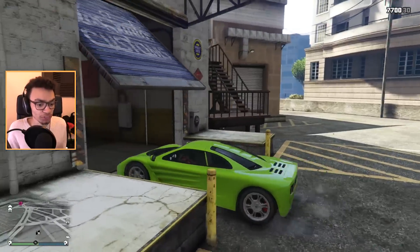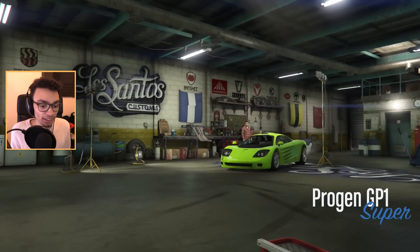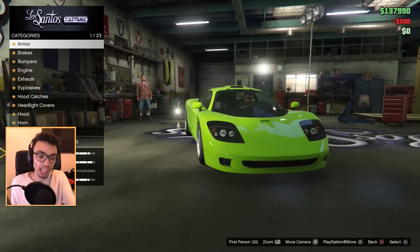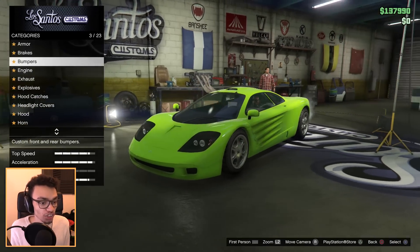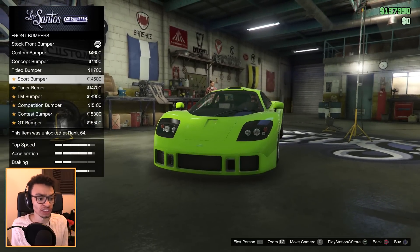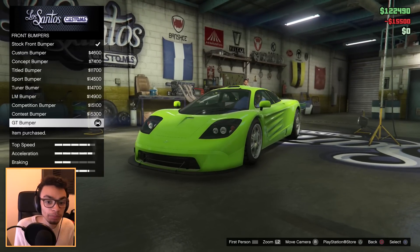Let's go into the customs. Repair the vehicle. My character looks similar to me — he doesn't, it looks nothing like me. Let's get into it. We've got brakes, bumpers, front bumpers. We've got quite a few options here — we're going Midnight Club, Need for Speed Underground 2 style with these. Let's go with the obviously the GT bumper.